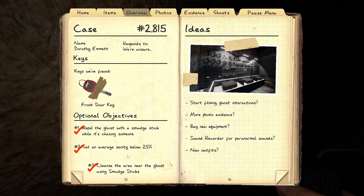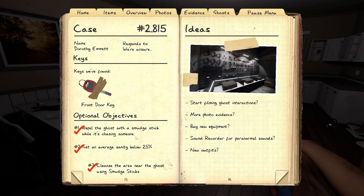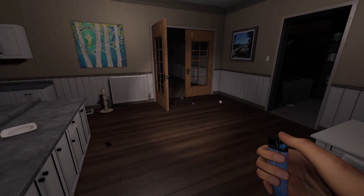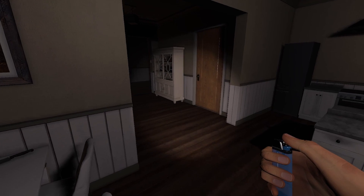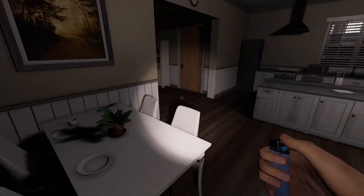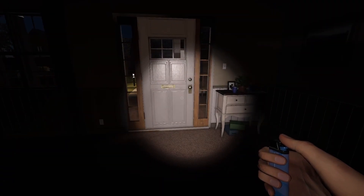You can lower your sanity just by sitting in the dark. Make sure you don't have any candles nearby, because candles will keep your sanity from draining. If you have the cleanse the area near the ghost objective and you don't want to get the ghost to hunt, you would just use a smudge stick in the room — that's all you have to do. You'll know if you did it because it would check off. There's also a slight chance the ghost wandered out of the room, so you might not get the objective. But if the ghost does a ghost event, throws something, or if you have motion sensors, you can know for sure that you are cleansing the area near the ghost.